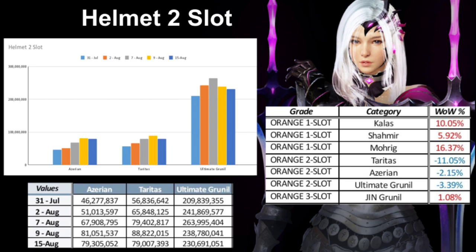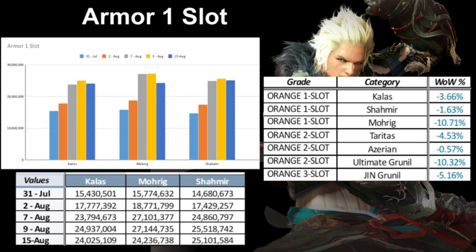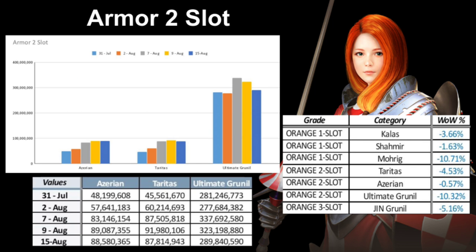For Armor one-slots, week over week has seen a decrease in cost on all gear, some as high as 11% on the MoRig one-slots. You will see these continue to drop now that many people have their POG gear and are able to complete max level. I believe prices will drop to normal rates until the next POG season is near. Same story with the two-slots — all dropping week over week.